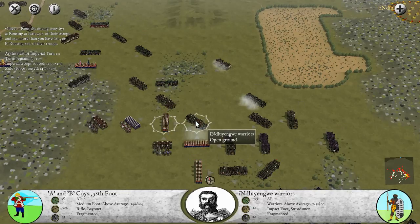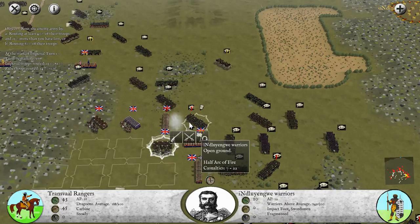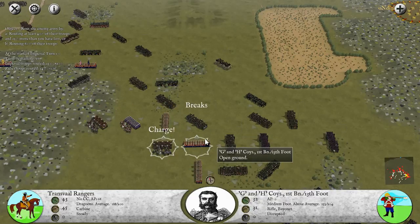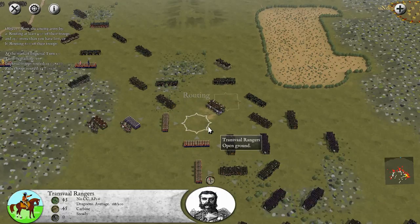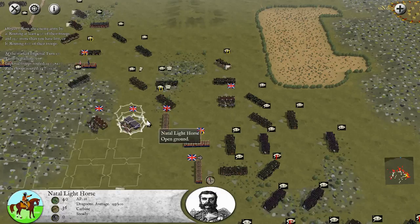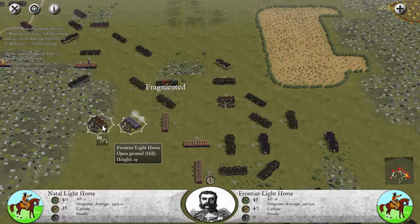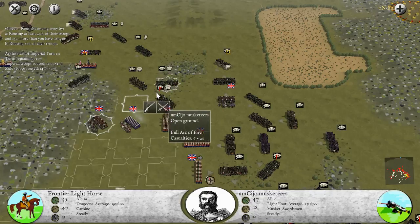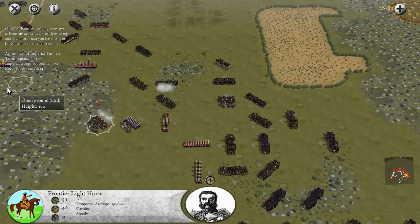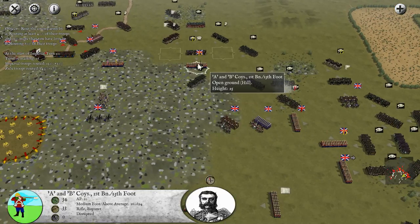The enemy has rifles and that obviously causes us a lot of problems. This unit is fragmented and we could probably charge and get a victory here - and we actually managed to break the unit. We're going to send our Transfall Rangers through and we actually disrupted another unit by doing that. It's going to be important to take these risks if we want to win. We fire again - 34 - and we did take some return fire, but that's a pretty fair give and take.